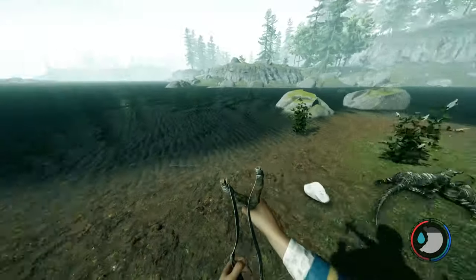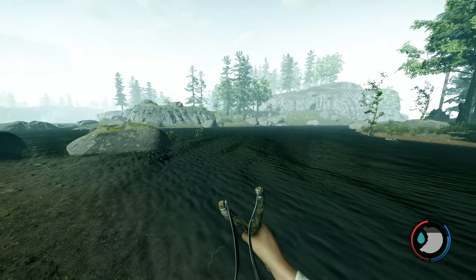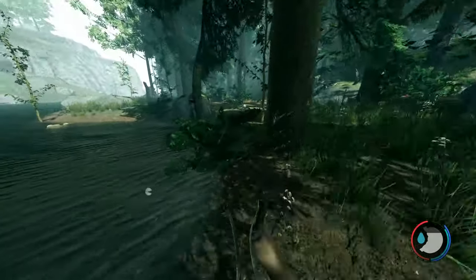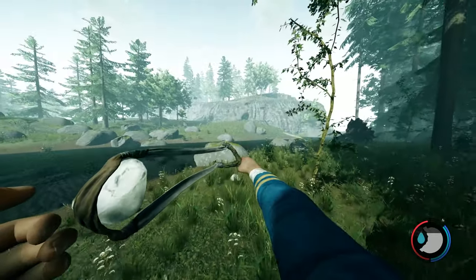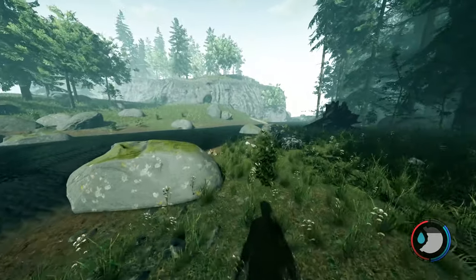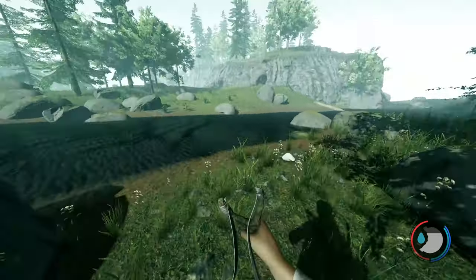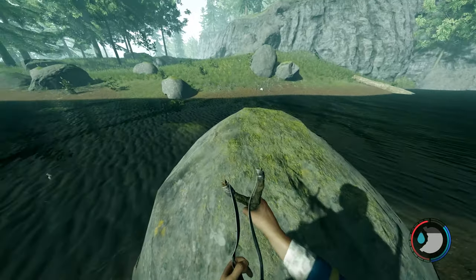This lake here — I thought it was a river for ages but it's actually a lake — is a water source. With a slingshot and lots of ammo you're not going to struggle at all. If you pull it back and want to let go without firing, just press G — I don't know what button that is on PlayStation. It'll save your ammunition.